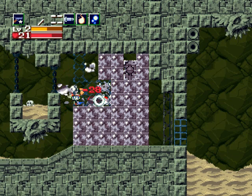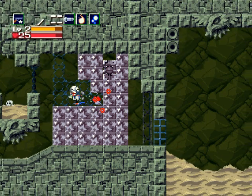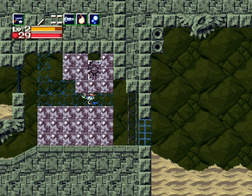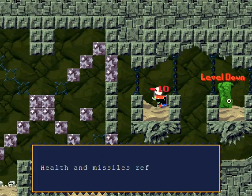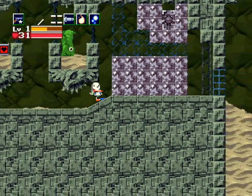I just hit a hidden spot over here. Whenever you hear that sound, that means there's something you can shoot in midair — it's invisible and will show when you shoot at it. Health is refilled!